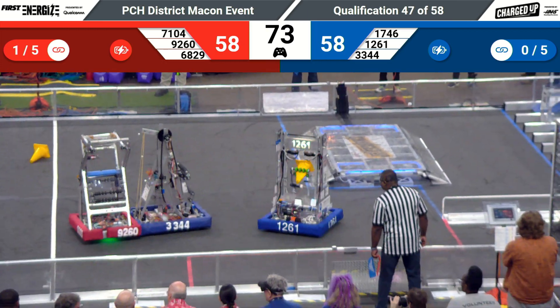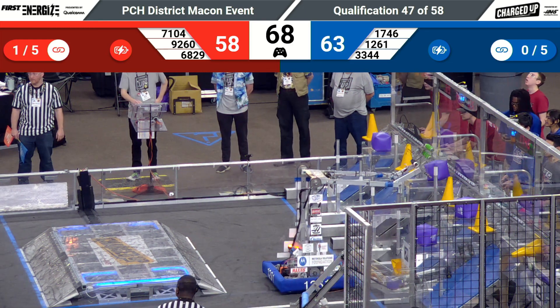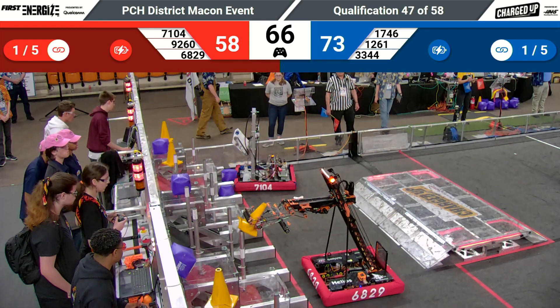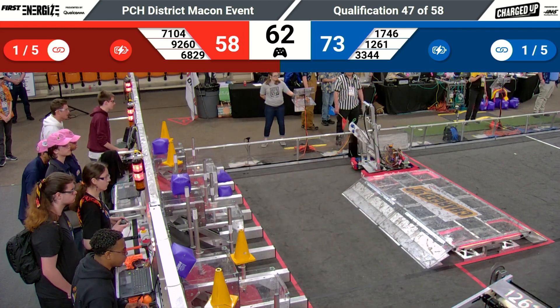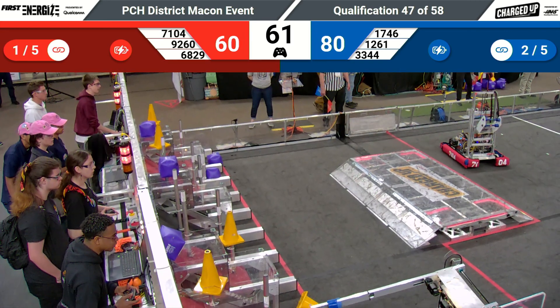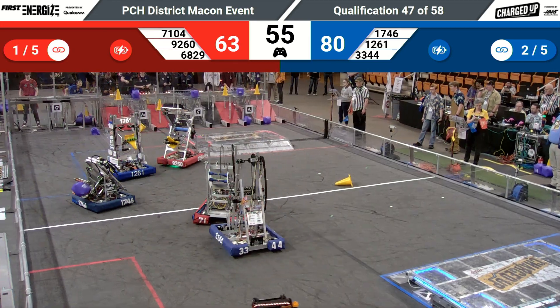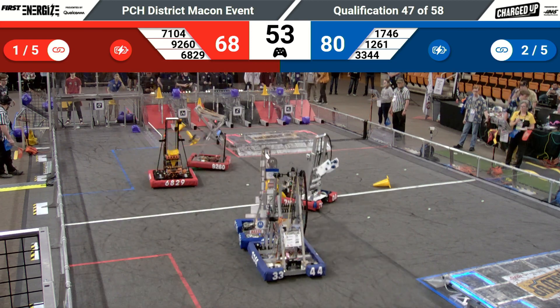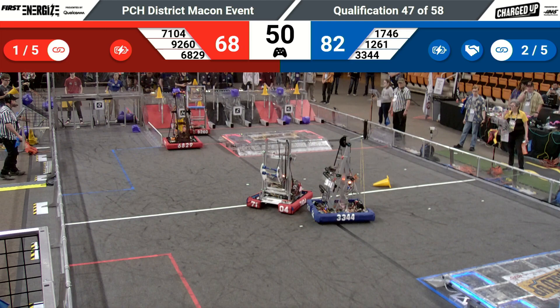7104 with a cube in their grasp. They're going to place it down somewhere they can find a spot for, as their Alliance partner 6829 puts a cone on the middle node. That's going to be good and that's going to be staying there. We have four robots in a traffic jam in the middle of the field trying to get past each other, navigating that middle of the field — not a whole lot of space for six robots at one time.